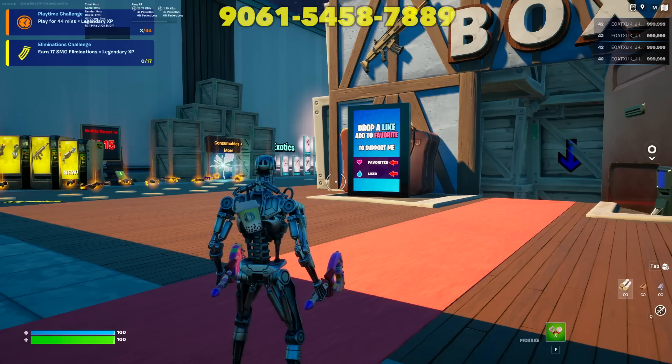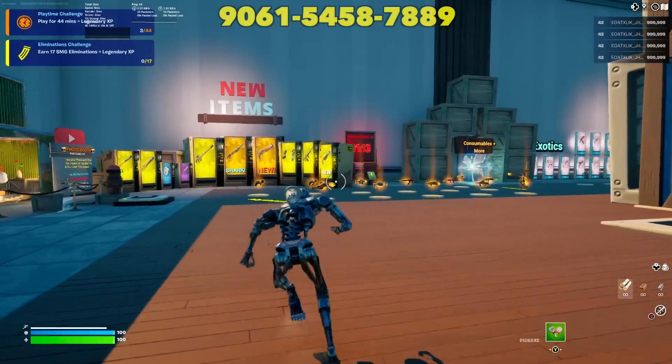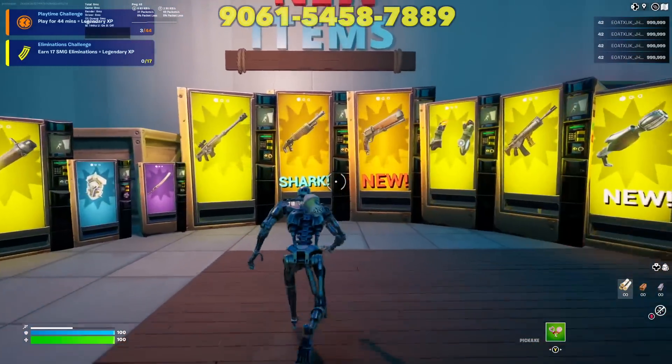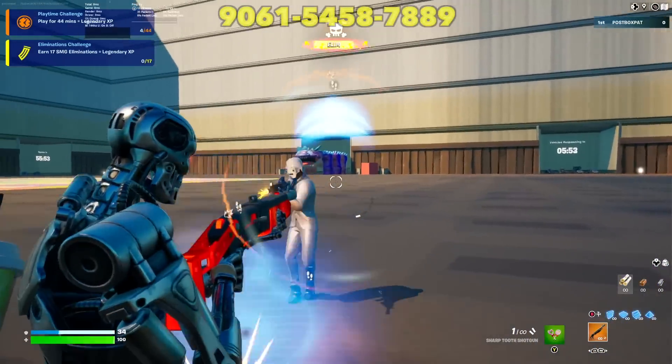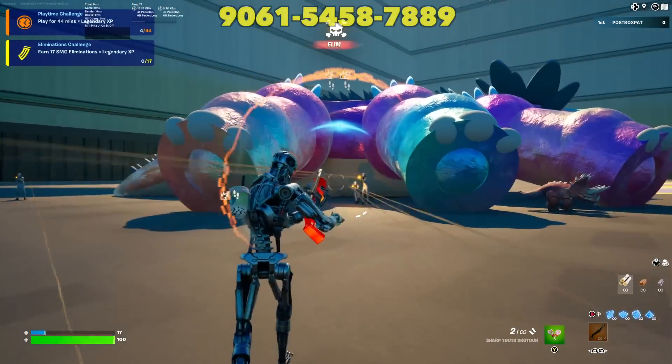Also, for those that play Toybox, I have added in the brand new shark shotgun, which has been going around for a while in VR, but it's now in the actual Toybox and in Creative. So if you want to go in there, it's in there — you can grab it, play it, try it. Pop in with the code and give it a go.